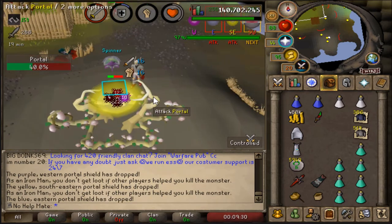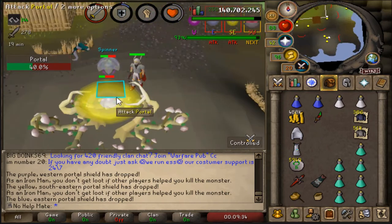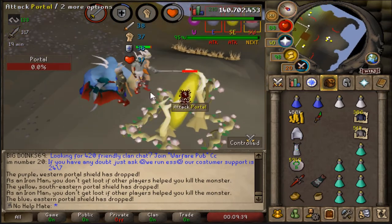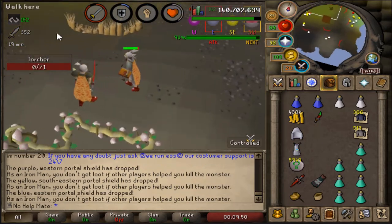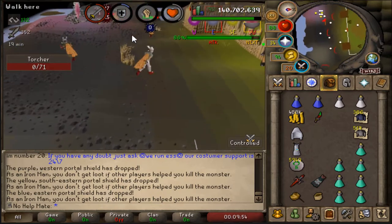Overall it's a pretty easy minigame. I'm going to show you what gear you should bring, give you some tips, and tell you which boat you should board. The monsters you actually want to look out for are the big ball-type monsters.